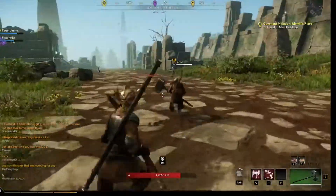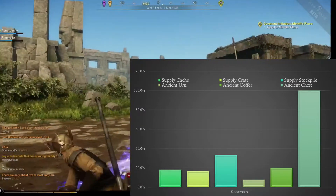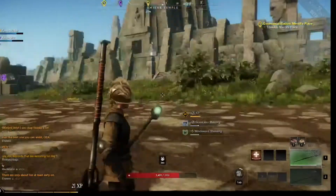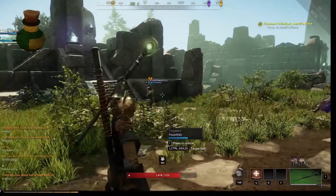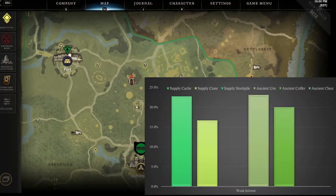We've compiled this data and we'll go over it now. The most common item we found was crossweave which is a tier three crafting item. It spawns in all types of containers that we opened but you have the highest spawn rate in the ancient chest and the supply stockpile. Now if you're looking for solvents to do your leather crafting you're better off looking for the supply caches, supply crates, ancient urns, and ancient coffers — the smaller containers with the highest spawn chances.